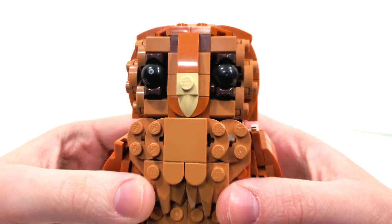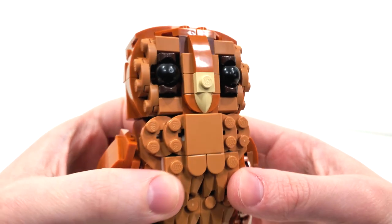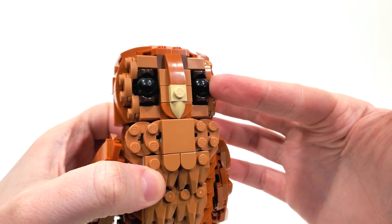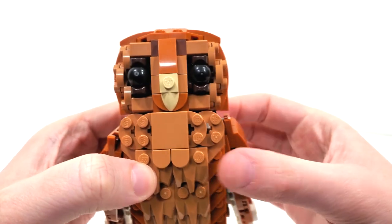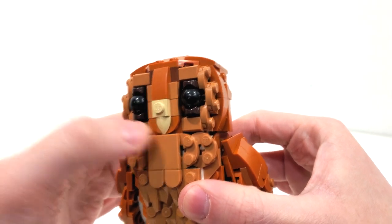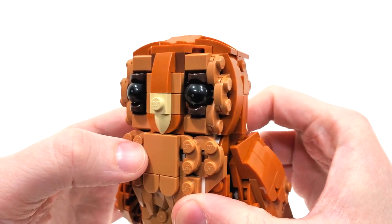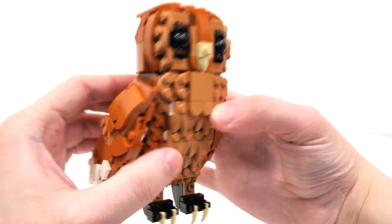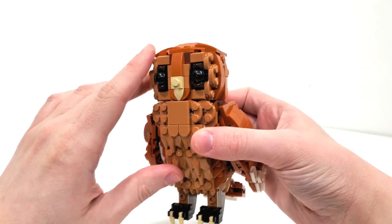The last thing I wanted to mention when it comes to the head is the eyes, where we use construction joints to place ball pieces for the eyes, which I think work very well for the owl. We also have one of those teeth pieces being used for the beak, which is very nice and slim. I just think the overall design of this thing is really, really well done, especially for an alternate build.